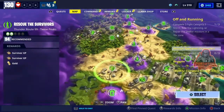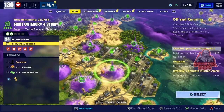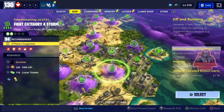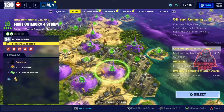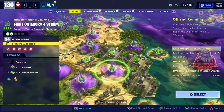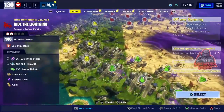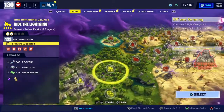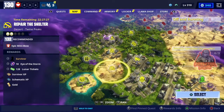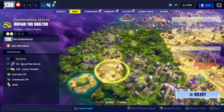There is another mission which is a little bit harder but still possible to do. If you pay attention to the cursor, the second one here is Five Category Storm in the desert and you can get another legendary survivor. The third one is Repair the Shelter in the desert, also in Twine Peaks at power level 132, and you get another legendary survivor.